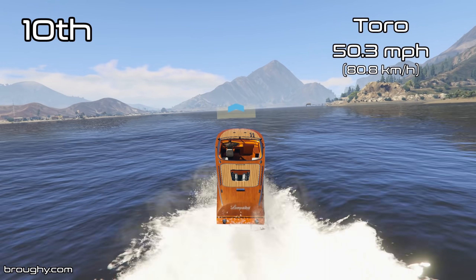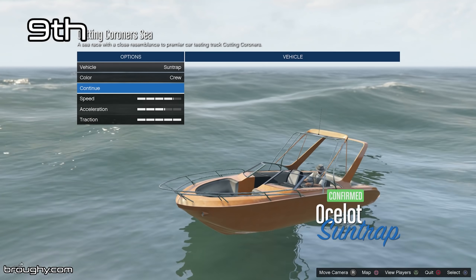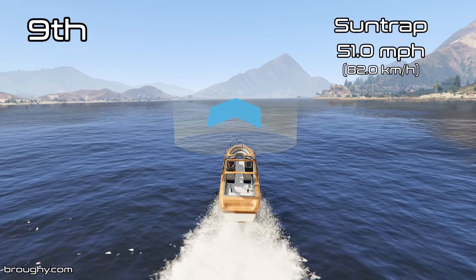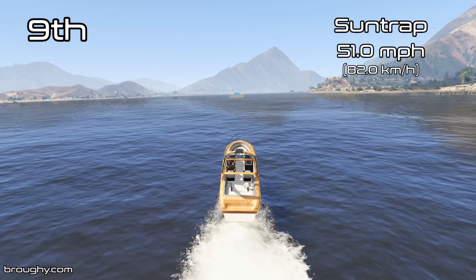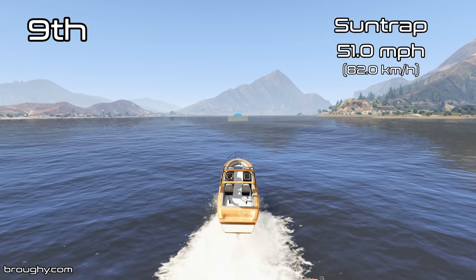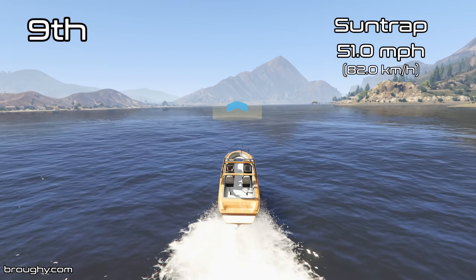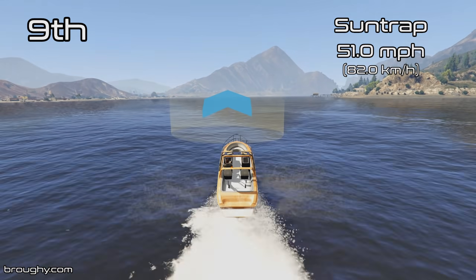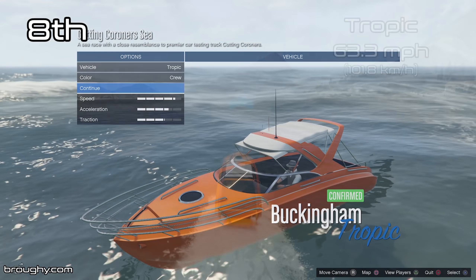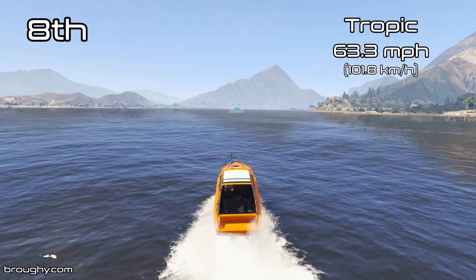Just to go back to the Avisa, it's kind of a shame that it's so slow, especially for a brand new vehicle that's relatively expensive that you can store inside the Casatka — there's no real reason to use it. Especially when you've got two submersibles that are better: the regular submersible and the Kraken are both quicker than the Avisa, although not much better. You've also got the Toreador in the sports cars class that you can store in the submarine as well — that's an underwater car, you might as well just use that all the time.